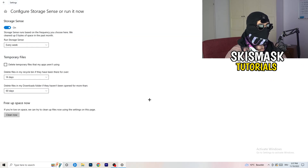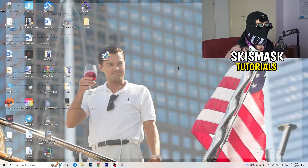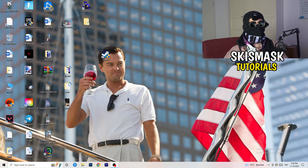Go to Storage and click 'Configure Storage Sense' then run it now. Copy the settings — every week, 40 days, 60 days — which will delete temporary files and free up storage, helping your overall performance. Once you're finished with all these steps, restart your PC and try launching your game through the launcher or your shortcut. I hope this video helped — if it did, leave a like, comment, or subscription. Have a wonderful day and see you in the next one!